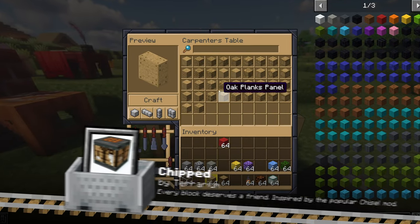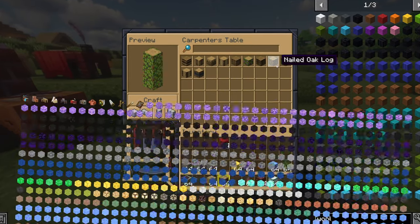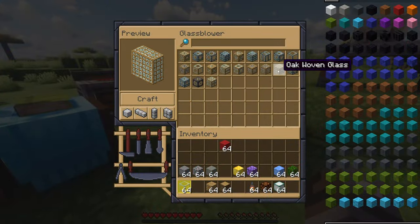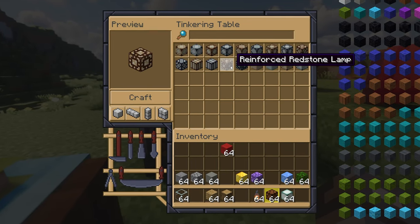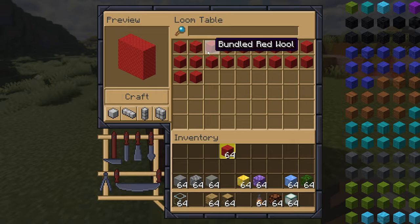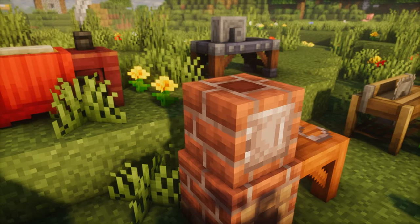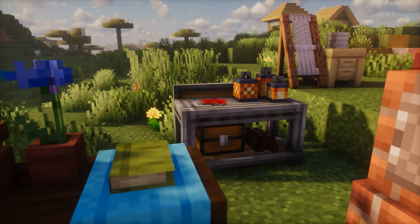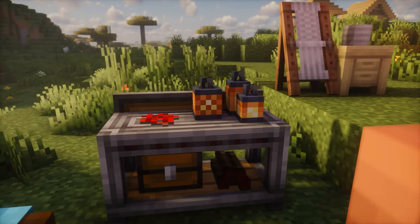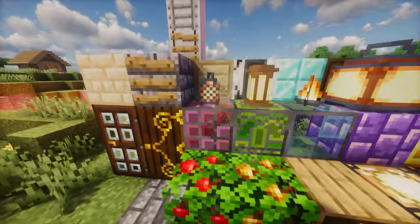Chipped is a building mod that expands the variety of blocks you can use in-game. The mod offers more than 10,000 unique building blocks, from stained glass variations all the way to concrete, carpets and lamps. All the textures are handmade in the vanilla style and they also include many connected textures. Just craft one of the seven specialized tables that lets you transform vanilla blocks into their chipped variants. Each table has a unique appearance but functions the same way — simply bring your block to the table and you will gain access to all its variants.